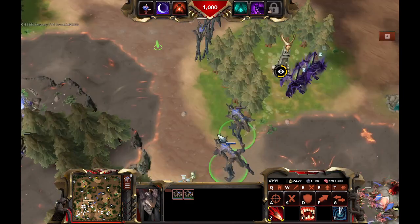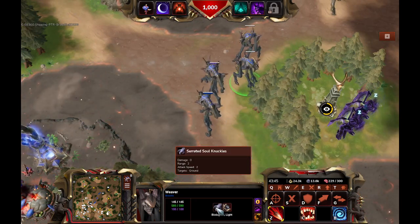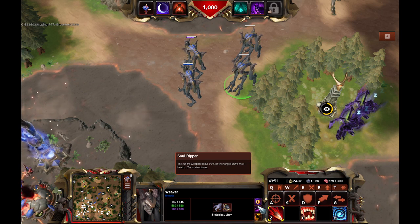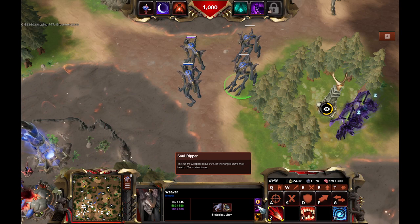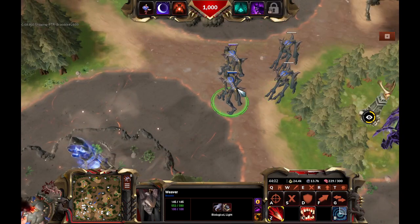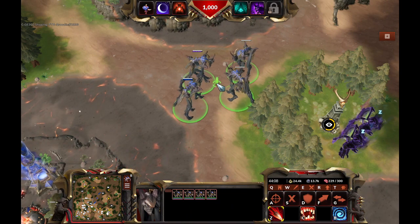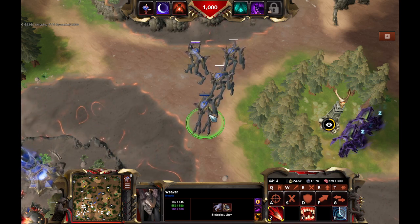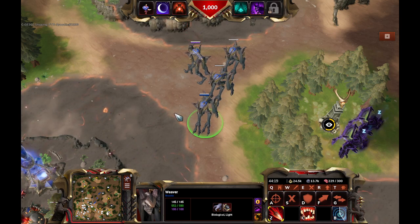One more thing which is hilarious about Weavers — they have Serrated Soul Knuckles. Two, zero damage? What does that mean? Soul Ripper: this unit's weapons deal 10% of the target unit's max health, and 5% to structures. So that makes Weavers terrible against any tier 1 units, but they're great against the big boys. They're good against Atlases, good against Vulcans. They can even pull an Atlas and a Vulcan towards themselves and deal 10% damage on them. That's pretty much their role in a fight.